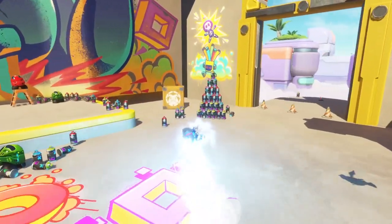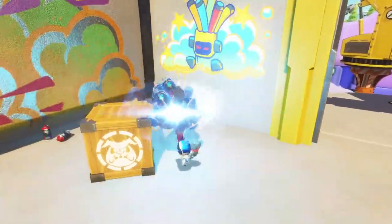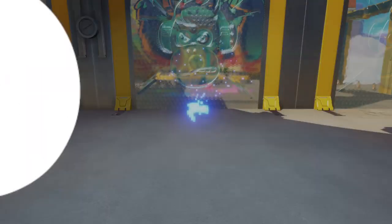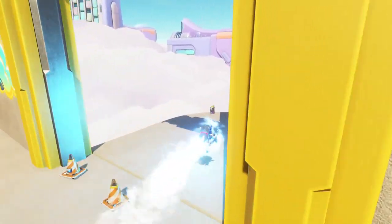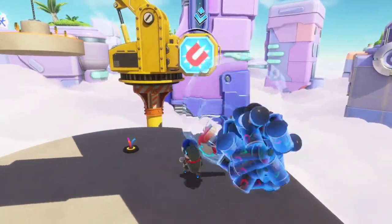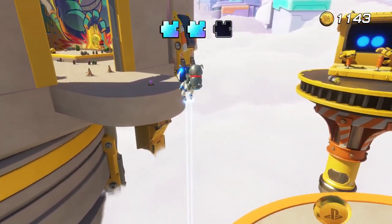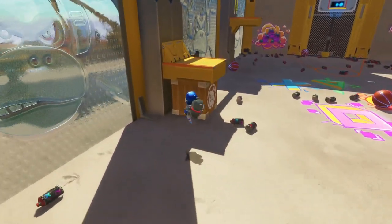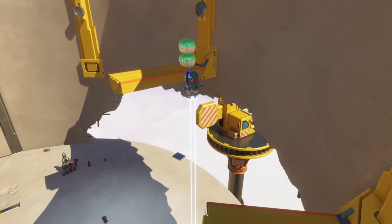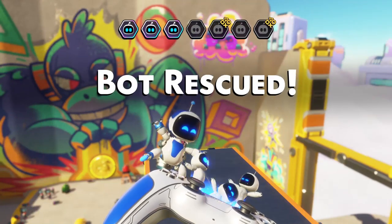Straight through. There we go, we got it charged up ready to fire. Oh hang on, I'm dead. Press the wrong button again. So this is our next puzzle piece — our second puzzle piece. We're going to go for our next bot. Straight over to the back wall and then what we've got to do is jump, fire and we're over. So that's our third bot rescued.